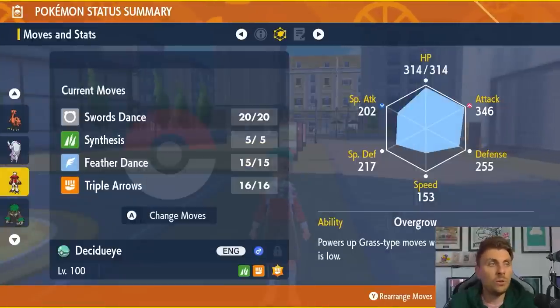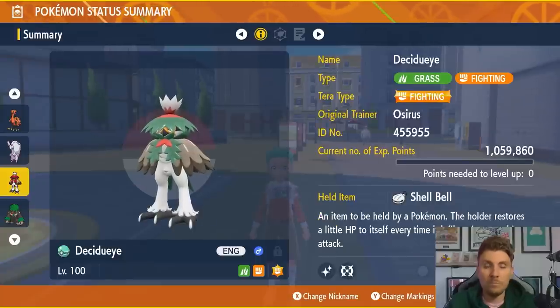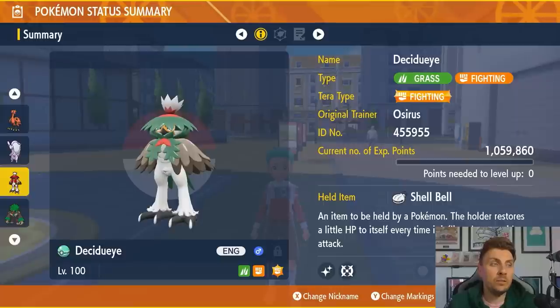After the shield goes up, use three Swords Dances to maximize your Attack to plus six, then continue using Triple Arrows until you can Terastallize to maximize your damage. This build makes going in against Chesnaught pretty easy.